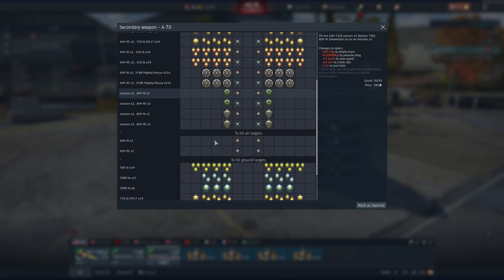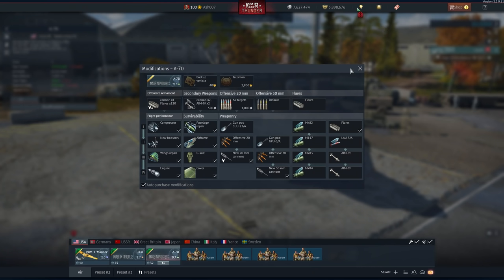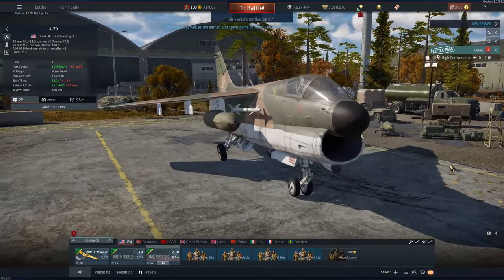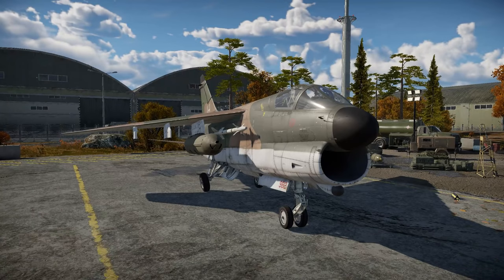You can of course go with just dumb ordnance. But let's take a look at this thing. An absolute chonking bastard, this thing is. Moving on to the next aircraft.